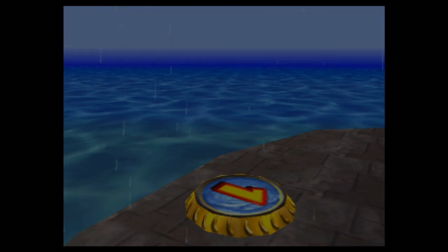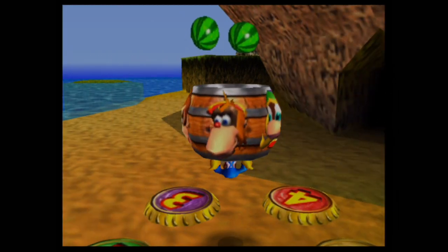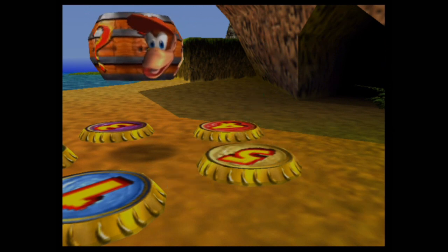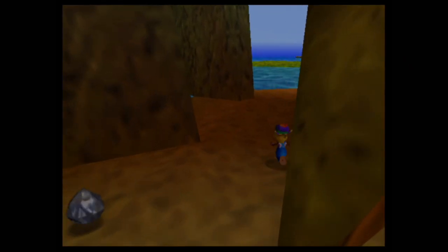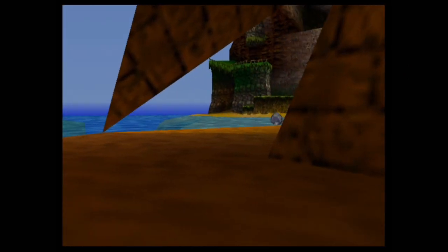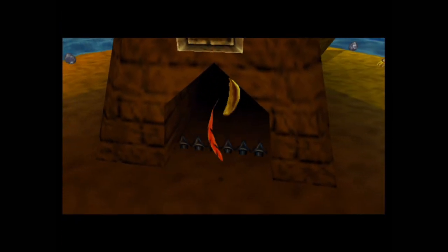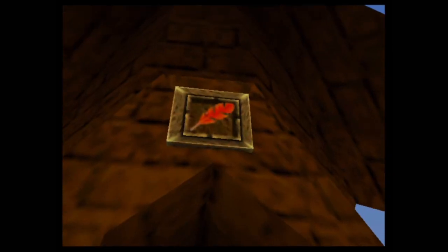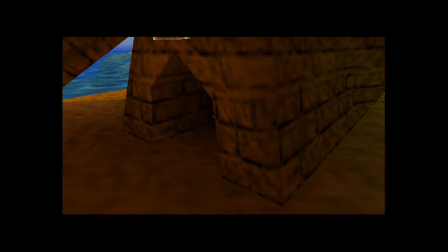We got the golden banana for Lanky Kong — pretty simple, just activate the grape switch and that's it. Now we need to switch over to Tiny Kong. Most people complain about the character-switching mechanic in this game, because you need to keep using the attack barrel to do it. Unlike ROM hacks that let you press a separate button to switch characters on the fly, in the original game you have to do the tedious method of using attack barrels.